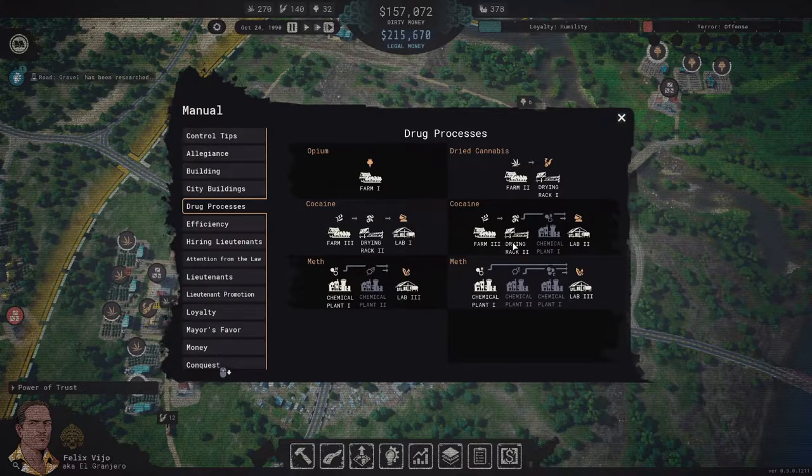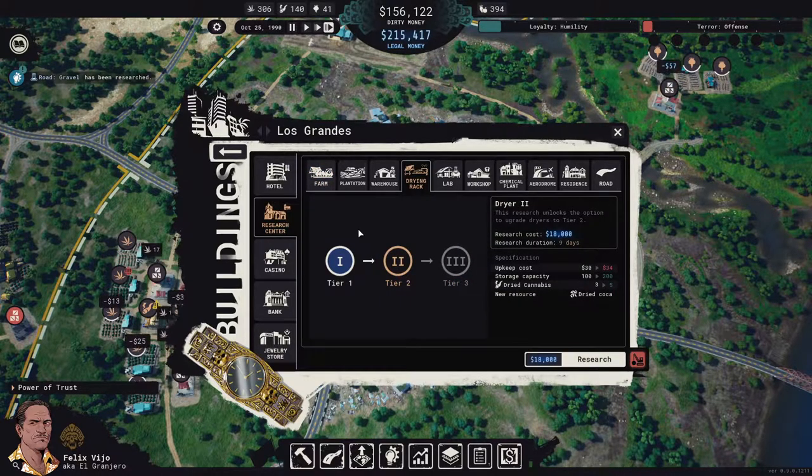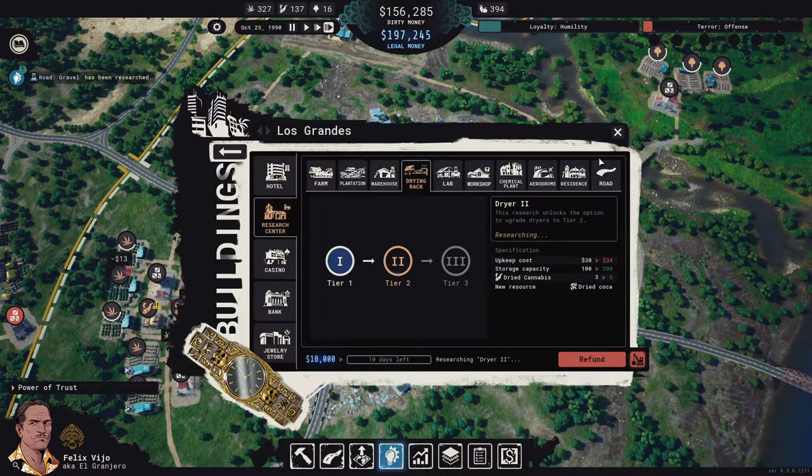Let's check Drying Rack 2 — it looks like the highlighted ones are what we already have access to. So Farm 3 we already have, Drying Rack 2 we don't have yet, so let's research that.